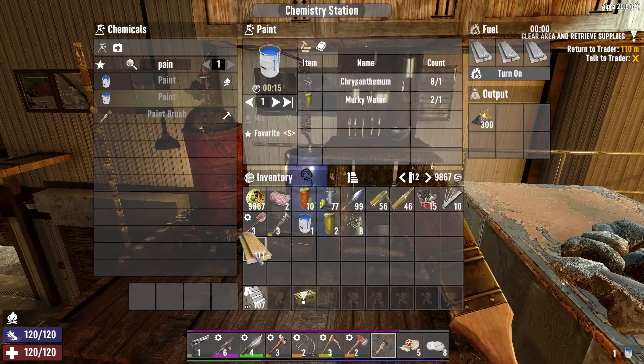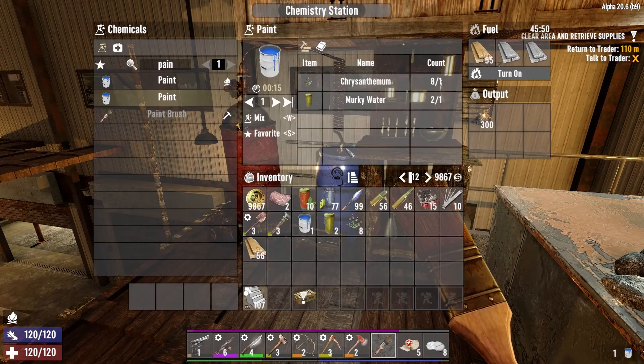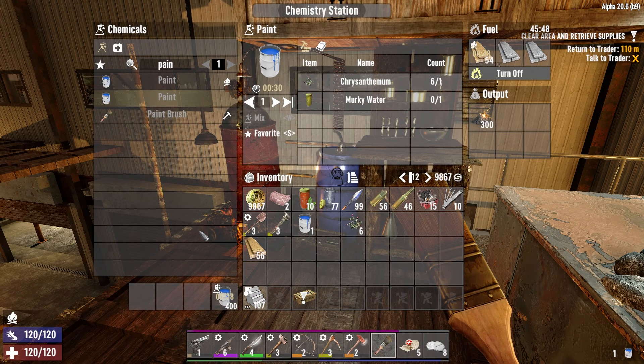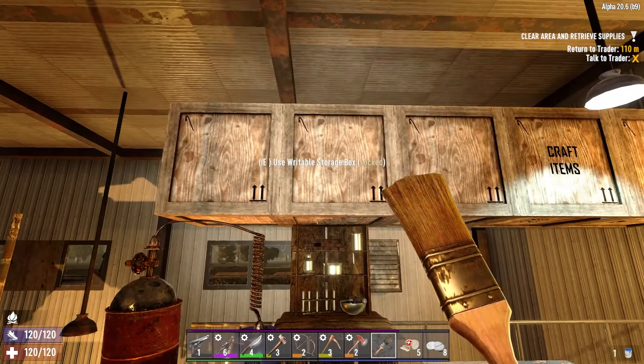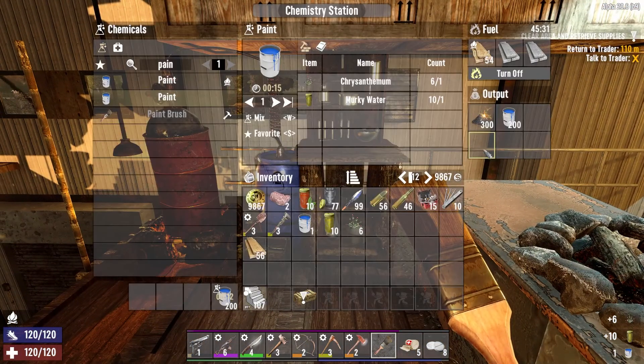Hello everyone, Greg Scott Bailey here. Welcome to my Grind to Alpha 21 - we're on Day 11. Making some paint real quick - we could do 400 out of that. Made some gunpowder, put the remaining chrysanthemums in there, didn't get to organize everything as much as I wanted to, but that's all right.